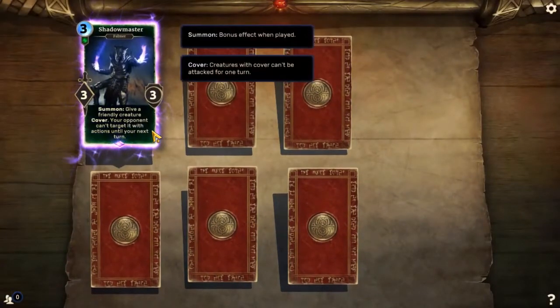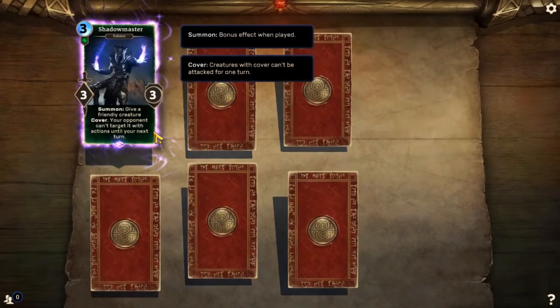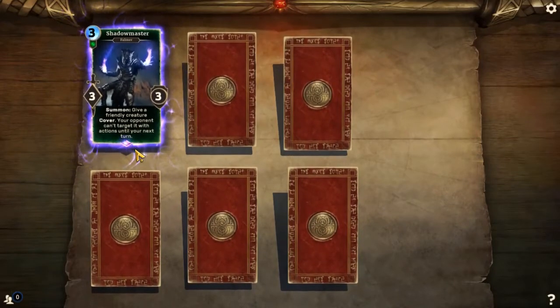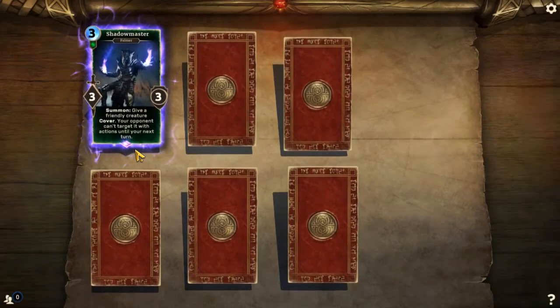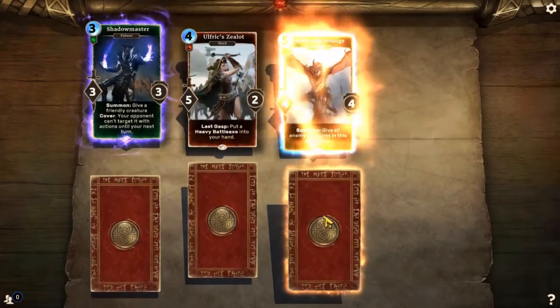Shadow Master — hey, our first halfway rare card. Give a friendly creature cover; your opponent can't target it with actions until your next turn. Obviously pretty good if you want to keep a creature safe, if it really matters that you get that creature's skill or whatever activated.